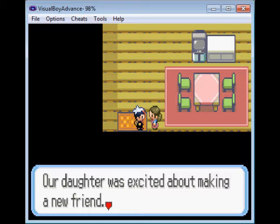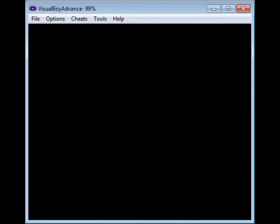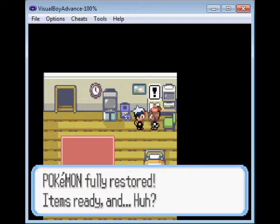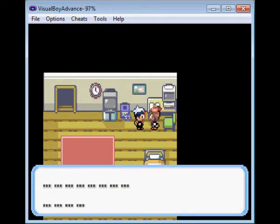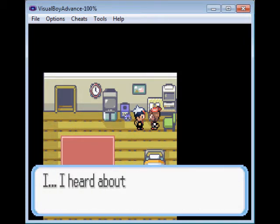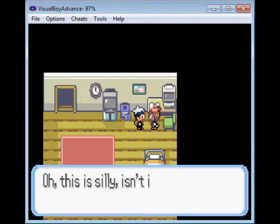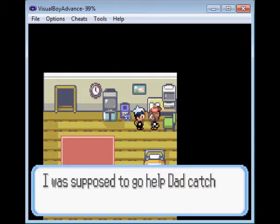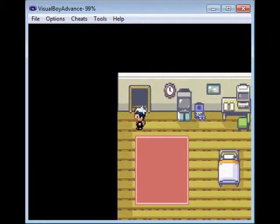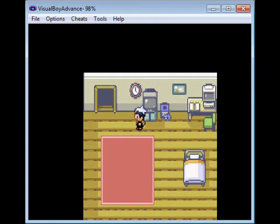I always found it funny in RPGs where you just break into people's houses — I didn't even knock on the door, I just walked in. Oh, a daughter the same age as me. If I wasn't engaged this would be excellent. Come up here and talk to her — she's talking about Pokemon. 'Who are you? Some strange boy just broke into my room.' Professor Birch is her dad and he's been talking about me — that's not creepy at all. She has a GameCube, I want to play her GameCube.